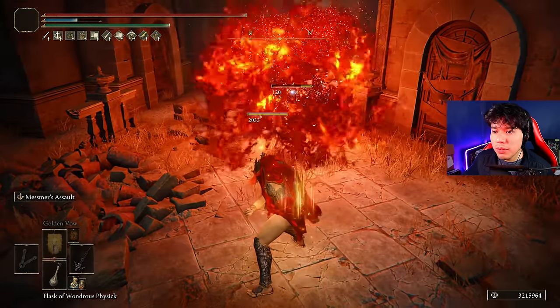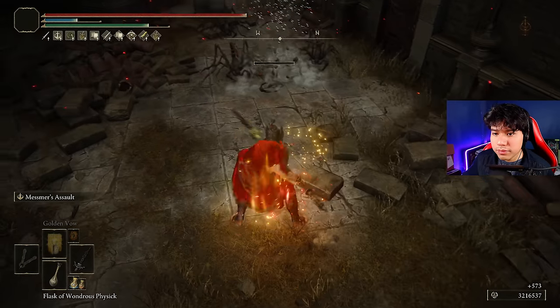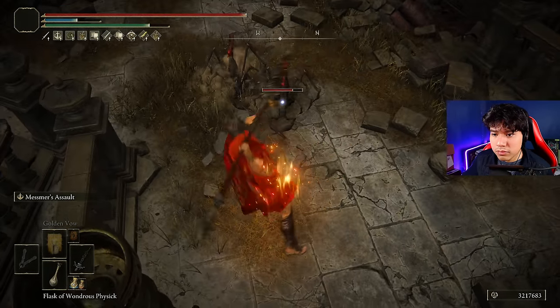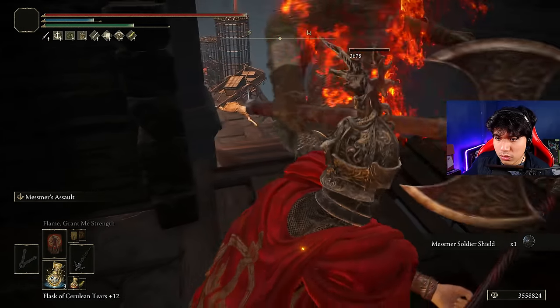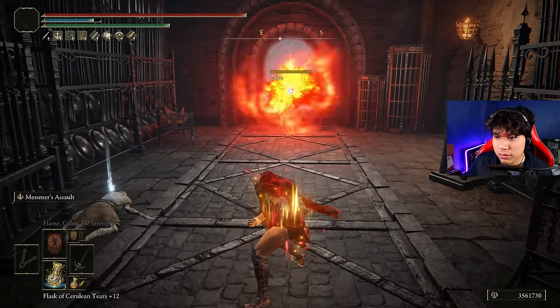It has a unique R2 attack that will throw the spear at a very long distance. This attack can be charged and the spear will explode on impact, setting the surroundings on fire for a moment. It is extremely helpful in situations where you have to fight multiple targets, and throwing the spear from a safe distance can be really useful to clear complicated areas without struggling too much.